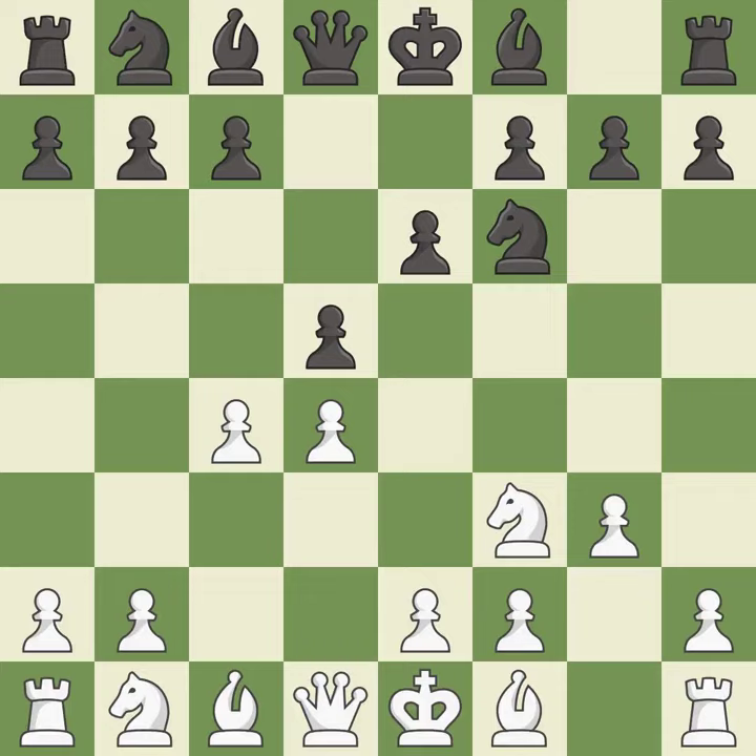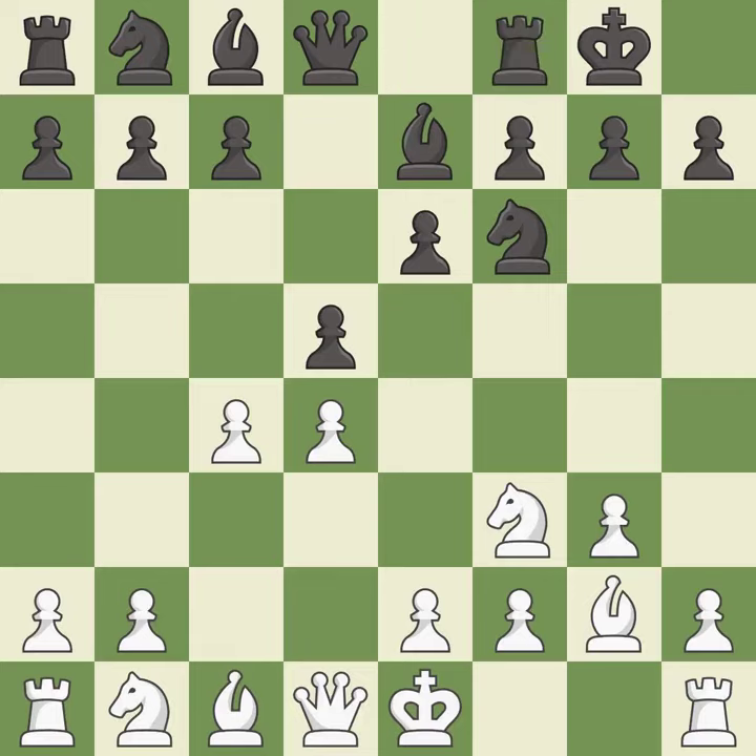This develops a knight off its starting square, getting it into the action. This activates a bishop by developing it off of its starting square. This develops the bishop and gives it scope on the long diagonal. Castling gets the king out of the center and activates the rook.